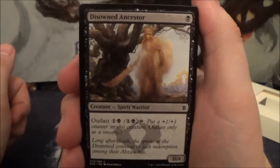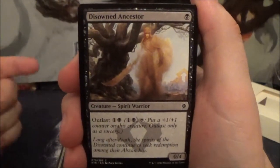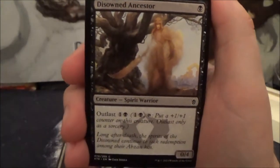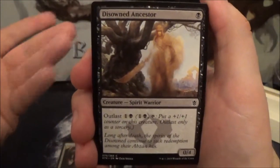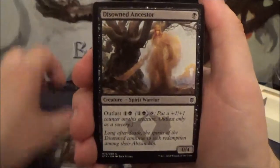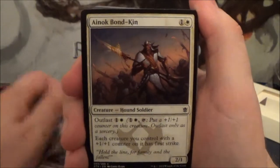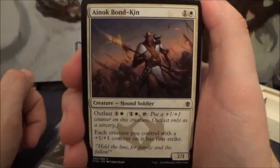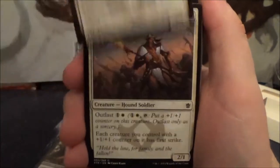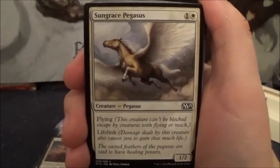Here we get Disowned Ancestor — a one-cost 0/4 with Outlast for one colorless and a black. Basically, you pay the Outlast cost and put a +1/+1 counter on the creature, but only as a sorcery. The Abzan are all about enduring and outlasting everybody else. Another copy of him. We get Ainok Bond-Kin — a two-cost 2/1 Hound Soldier with Outlast for one colorless and white. Each creature you control with a +1/+1 counter on it has First Strike. We get a second and third copy of him. Some core set cards: a Sungrace Pegasus, a Child of Night, another Child of Night.